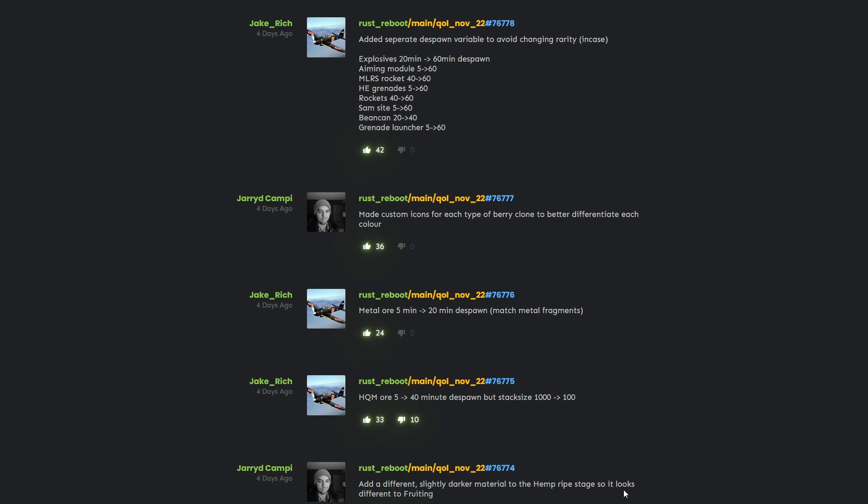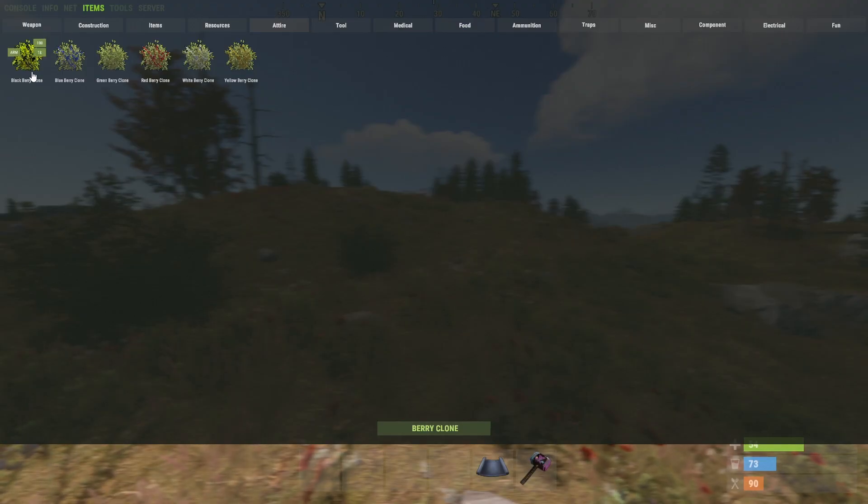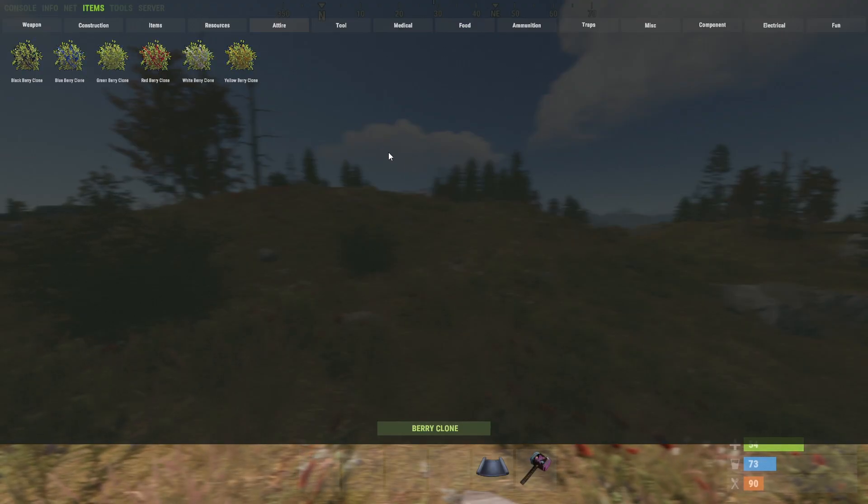The first change is a slightly darker material to the hemp ripe stage so it looks different. Next, they are increasing the despawn time for various things, including HQM ore from 5 minutes to 40 minutes, metal ore from 5 minutes to 20 minutes, and a lot of other things — everything has an increased despawn time. Worth noting, the stack size for HQM ore has been reduced from 1000 to 100.